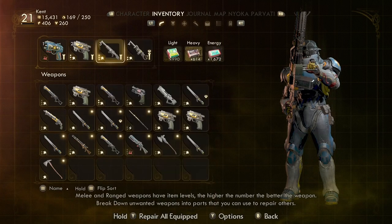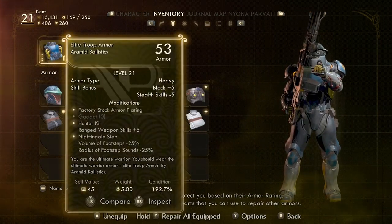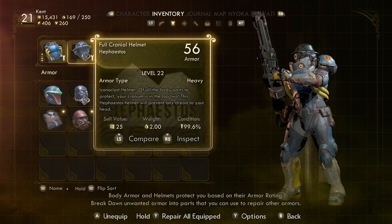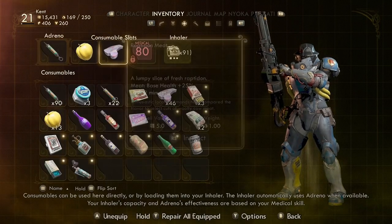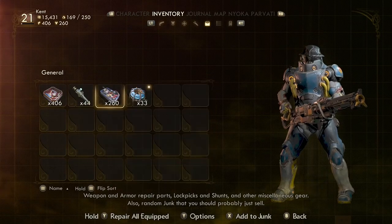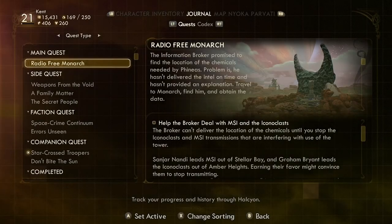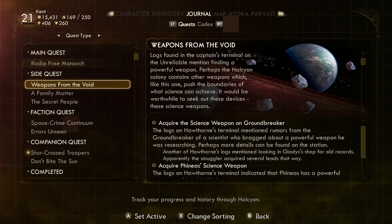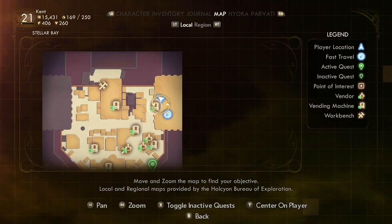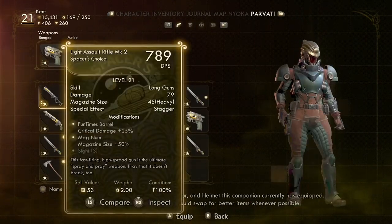Then we have the inventory. First are weapons — you're able to equip up to four different weapons, some ranged and some melee. After that we have armor, with two slots: one for the body and one for headgear, which unfortunately is pretty limited. After that we have consumables, then mods for your guns and ammo, general items, quest items, and junk — lots and lots of junk. The next tab is your journal where all your quests are tracked. It separates them by quest type and makes the missions and storyline easy to follow. Then there's the map, which is pretty self-explanatory. After that there are two tabs for each of the companions you've brought with you and their inventory.